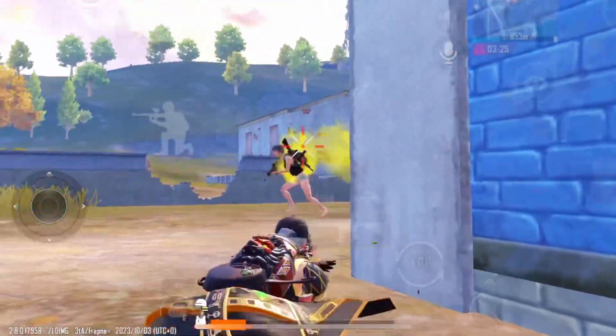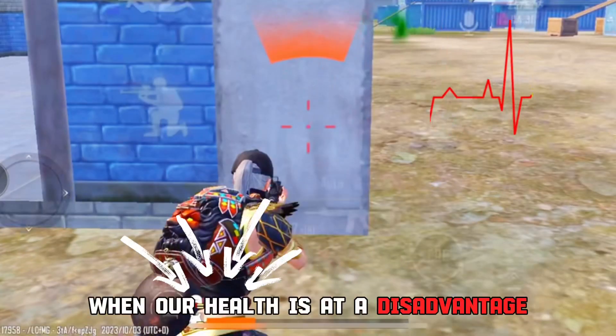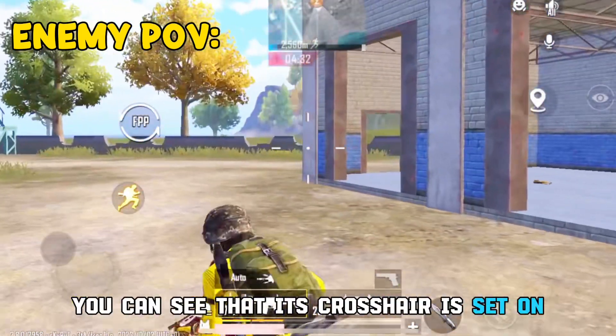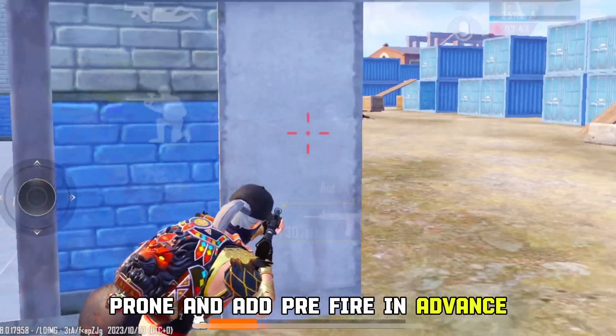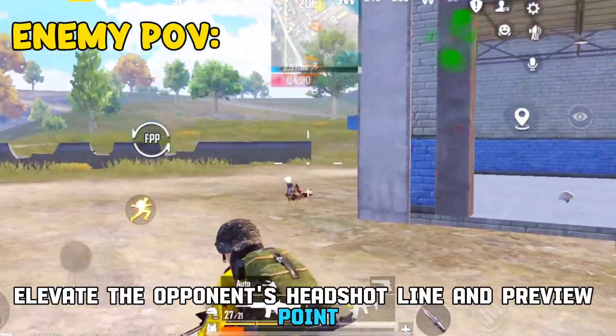Here is the second trick. As usual, let's do some actual combat. When our health is at a disadvantage, the enemy will definitely come over directly. You can see that the crosshair is set on our headshot line position. After taking cover, go prone and add pre-fire in advance to elevate the opponent's headshot line and preview point.